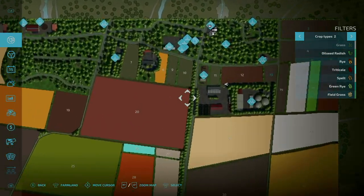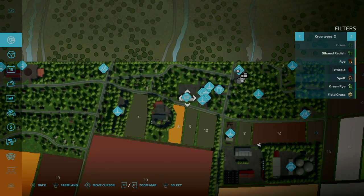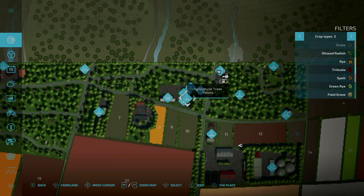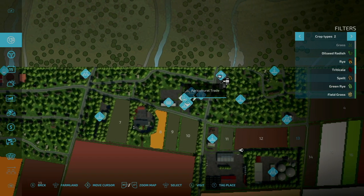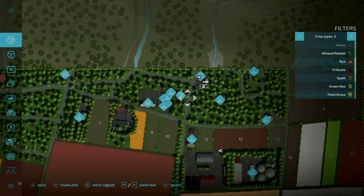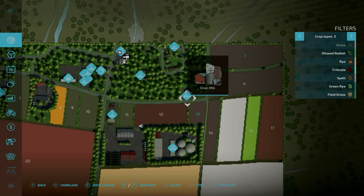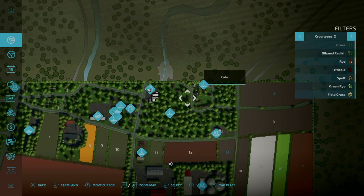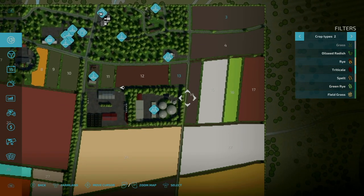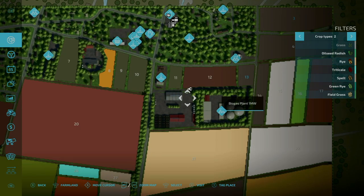Let's recap: we started at the main farm, went to the shop area with the repair trigger and shop trigger, then took in the sell and buy points — the debris crusher, agricultural trade liquids, agricultural trade pallets, agricultural trade buy point, and agricultural trade bulk materials. Back out to the main road, past the gas station to the main farm, saw the sleep trigger, grabbed the tractor, came to the grain mill, up and around to the cafe, the family Steinman sell point, then to the biogas plant, and back up to this road where we are now.